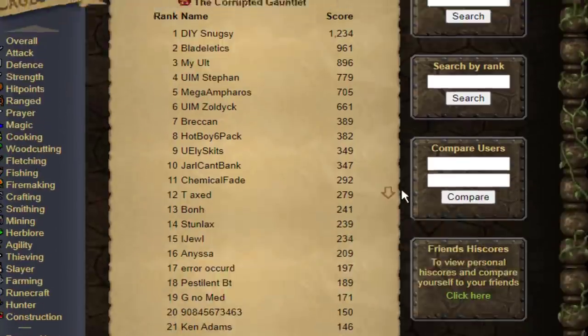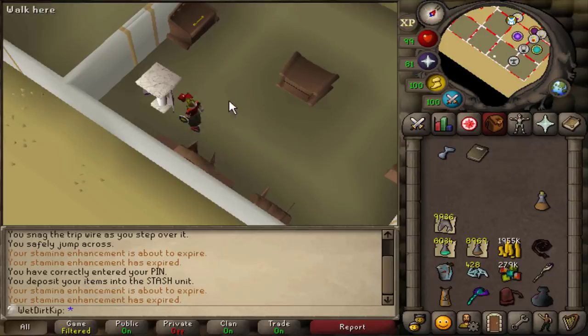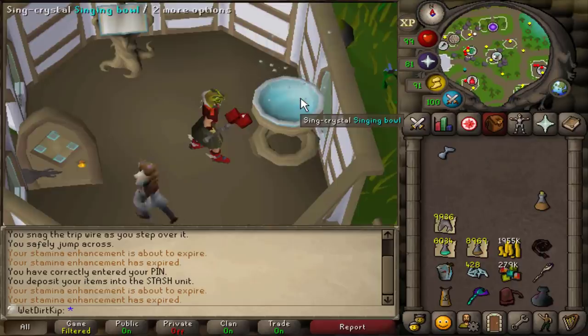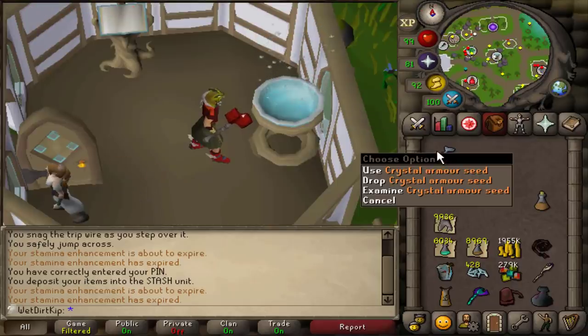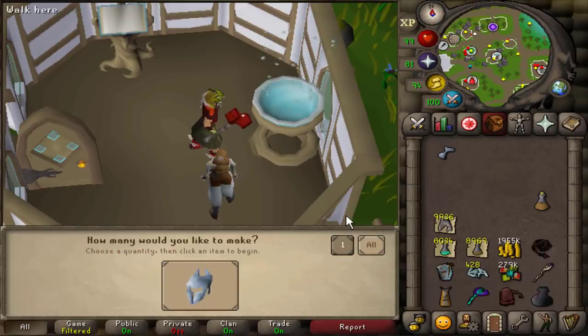That could be some pretty easy ranks in the future if I wanted to go for it. Rank 1 is over 1,000. The gauntlet cape you can store right here in the cape rack and probably never take out again because it's not really a good item. Look at that collection log — just get the drops and fill the log up. I've accepted that I will not be having this crystal armor seed on the account for much longer, so we're going to use up all these shards now so I don't waste any more inventory slots.